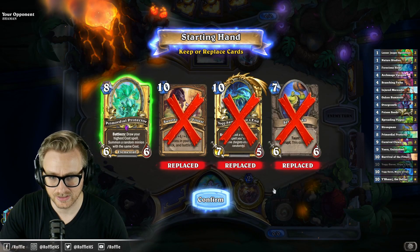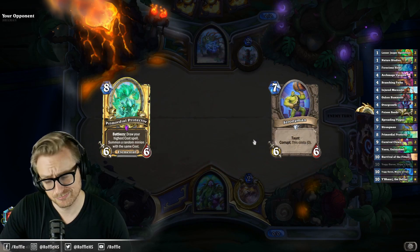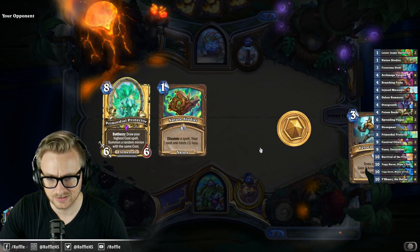I'm gonna keep the Primordial Protector. It loses to Murlocs, but is pretty strong into slower Shaman decks, which I've been seeing a lot more of lately.